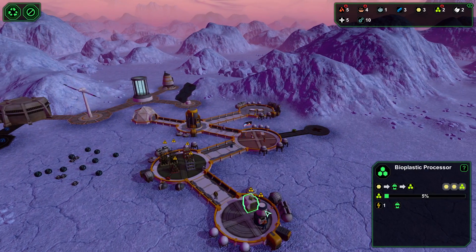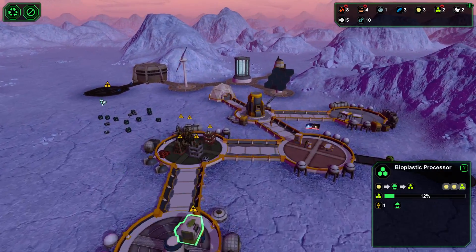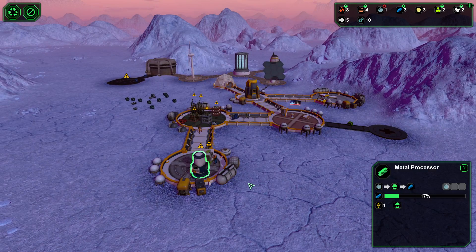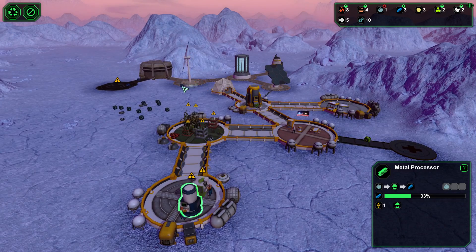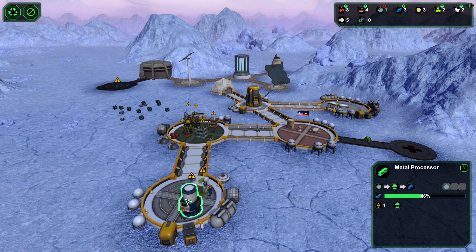Both workers are working on it now. I still need three more metal. It says I have three but I only see two - oh, there it is. Someone just took it. The robot CR1 is the robot, so we need only two and one is just completing here.